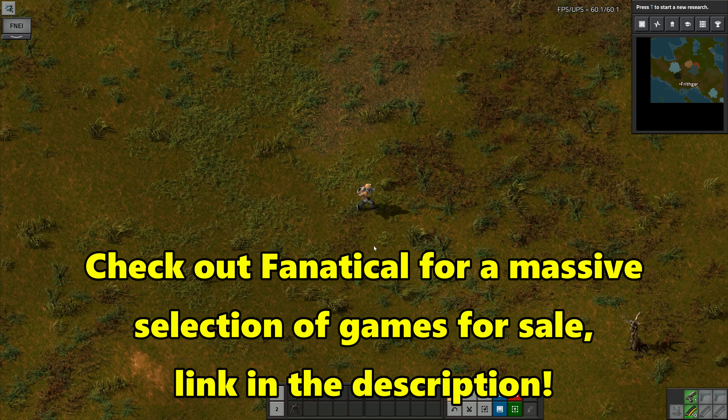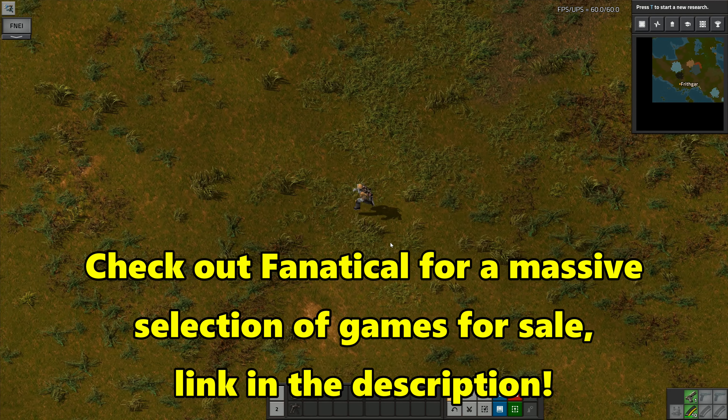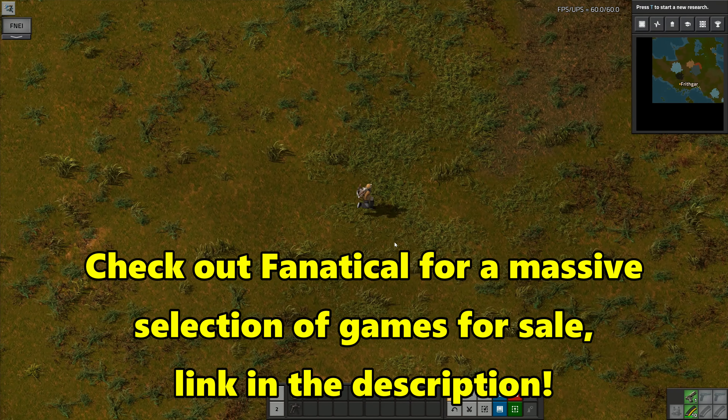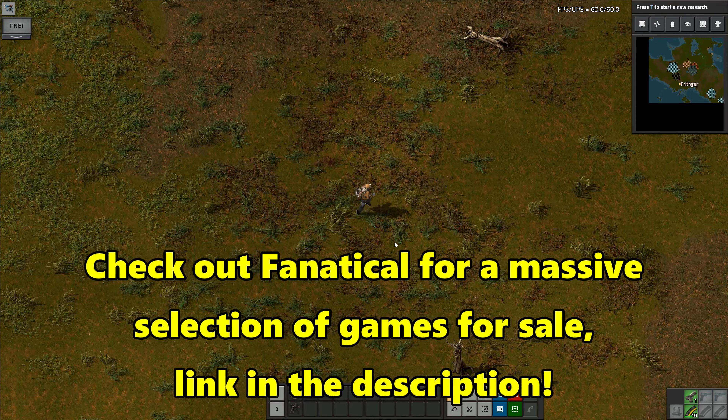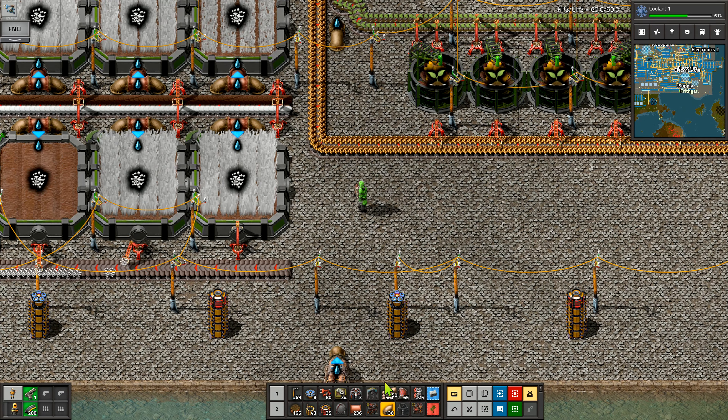Hey folks, it's Frithgar here, how you doing? Welcome back to Factorio and our BAT challenge — that is the Bob's Angels thousand challenge.